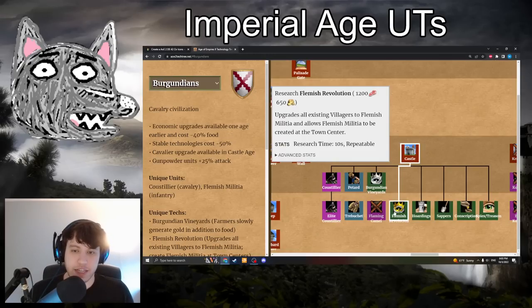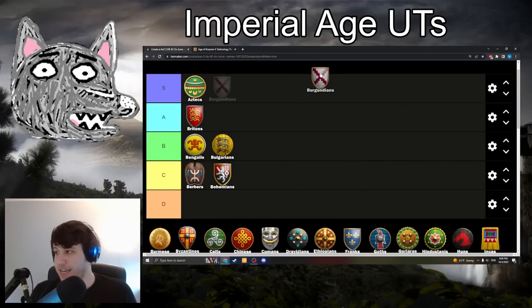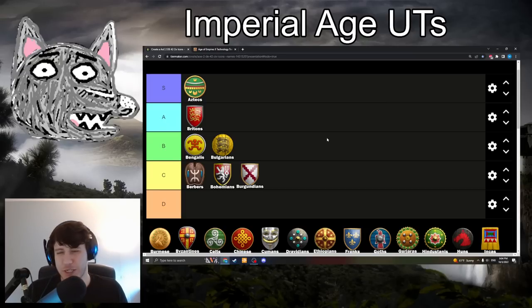Burgundians have the infamous Flemish Revolution: 1200 food, 650 gold. It upgrades all your villagers to Flemish Militia and allows you to train Flemish Militia at the town center — and it researches super fast. It's really hard to rate this because it can instantly win games. I'm going to put it in C-tier because it's mostly a Hail Mary thing. If things are going well as Burgundians you're never getting this upgrade — it just tanks your entire economy. It can be game-winning, but it's situational enough that we're sticking it in C-tier.